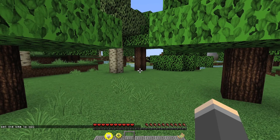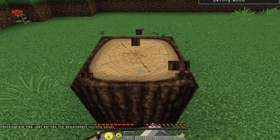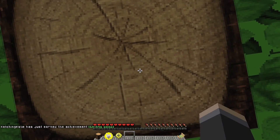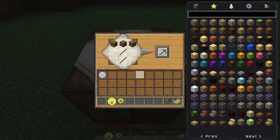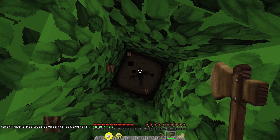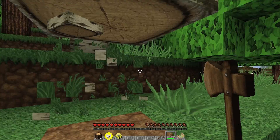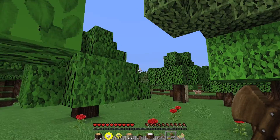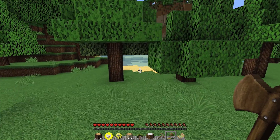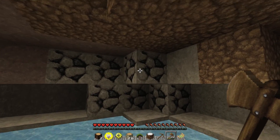We should probably start building before the sun goes down and we get killed by monsters — just punch some trees. Let's get a ton of wood and clear out this area to start building our house here. We have some wood, and I think there's a cave over this way — we might grab some stone for our house, and hopefully there's some coal too. Yes, we found some coal!